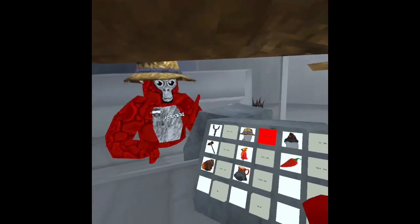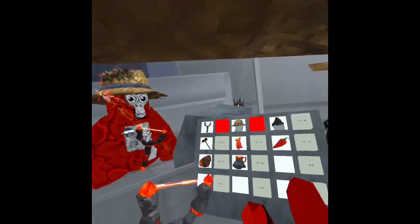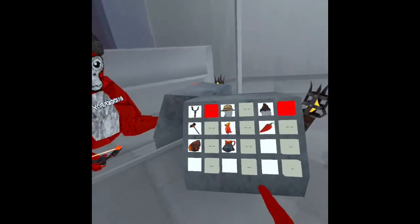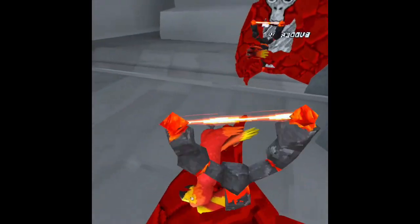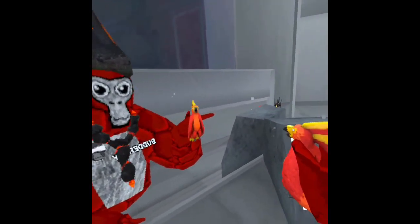Then we have this hat, the slingshot, and this really cool lava hat that spits out little lava particles on the top. Then we have this cool lava hammer thing, and a little parrot — when you squeeze him, he breathes fire.